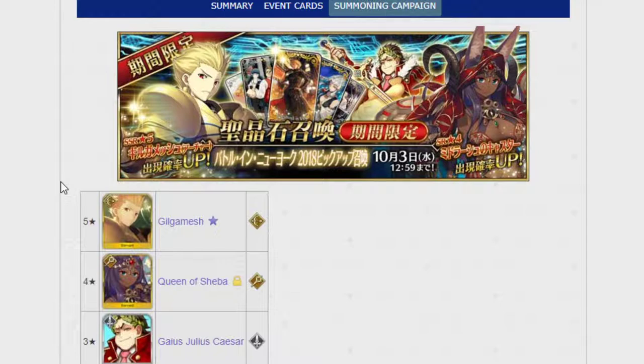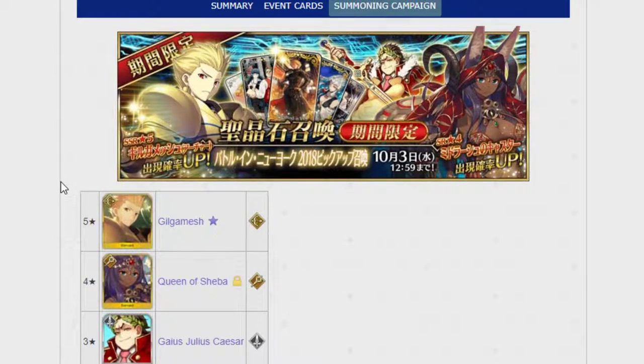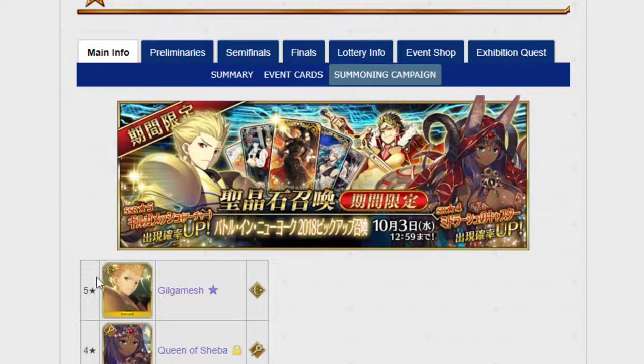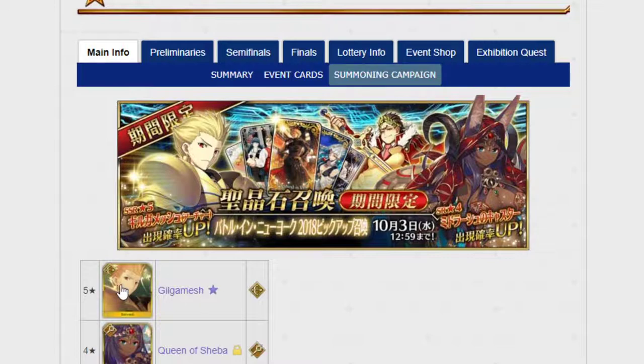Anyone who tries to deny how good Gilgamesh is lives in some kind of weird fantasy world. There is one other Archer, but he's kind of built more for challenge quests. Anyway, if you're summoning for this banner, you're summoning for Gilgamesh, and I wish you good luck because you're going to need all your luck if you're going to get him.